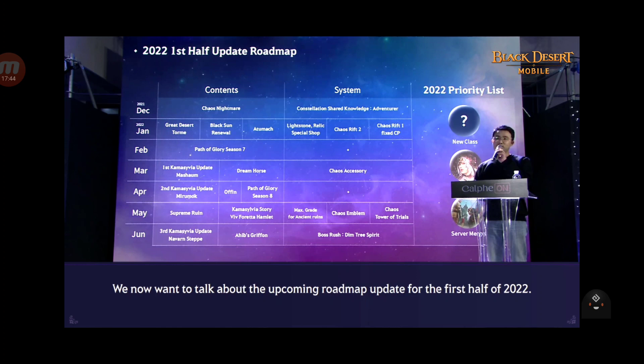In June, we get the third Kamiya Silva update - Navarne Stepan. By June we should have all regions for Kamiya Silva, which is the new map. I'm very excited about that. Heaps Griffon - that's the new old boss. Kamiya Saken. And Boss Rush - Beam 3 Spirit - to get more knowledge, CP and other rewards.